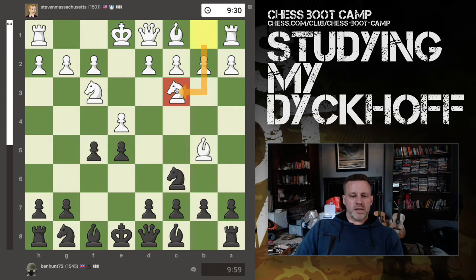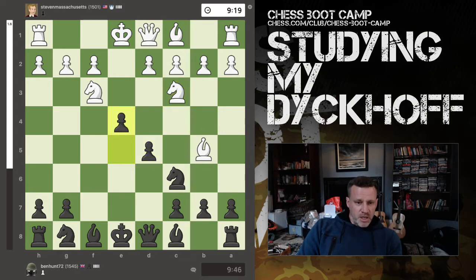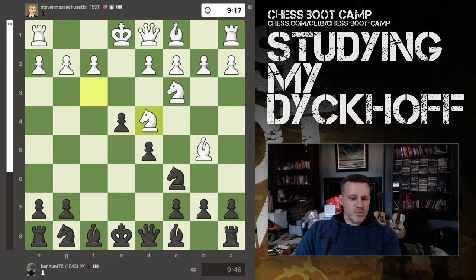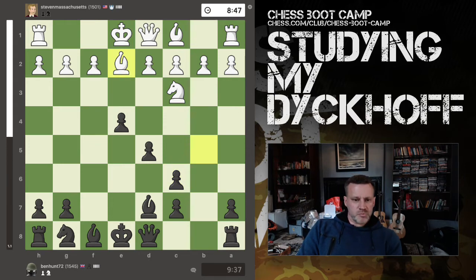Here my opponent plays knight to c3, which is the Diakoff variation. I know I've faced this a few times and wasn't quite sure what to do. I'll show you quickly what we did in the game: I took the pawn, which I believe was correct, because if knight takes, I knew I had d5. The computer doesn't like it all that much — it's 1.2 — because this does give away a pawn and this knight is now pinned after the pawn moves. However, I'm attacking this knight. In the game the knight retreats to c3, and I push e4; the knight comes here, I'm being threatened twice but defended only once, so I play bishop d7 and we trade off.